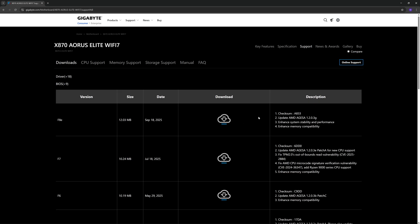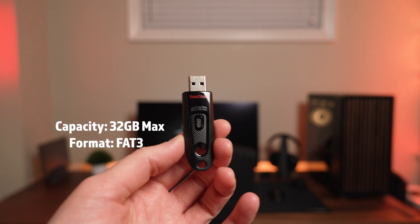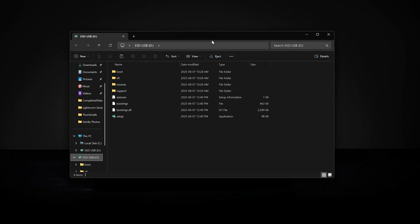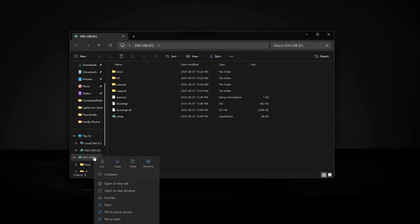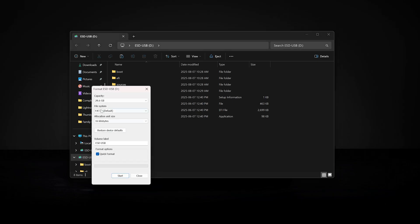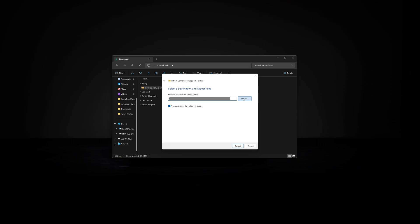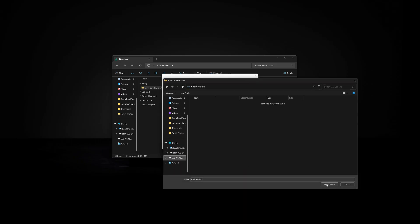Over here you're going to find a list of all the BIOS updates available. Check the latest one, and if this BIOS update mentions any vulnerability fixes or stability enhancements, then I tend to update it. Now that you've got your update downloaded, grab a USB stick — 32 gigabytes or smaller — and format it to FAT32. Just go into your file explorer, right-click on the specific drive, hit format, ensure it is in FAT32, and click OK. This specific format is what your motherboard manufacturer recommends; otherwise your motherboard won't recognize the drive. For the next step, go to your downloaded BIOS update file and extract that onto the USB stick you've prepared.